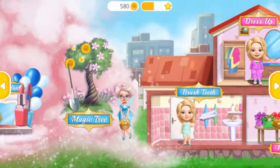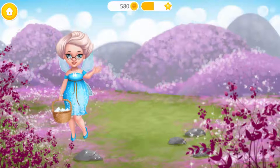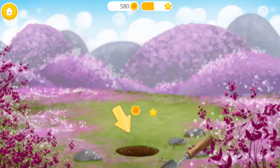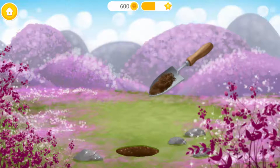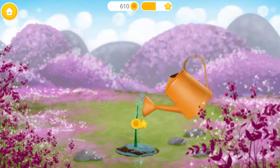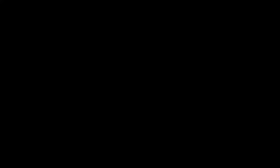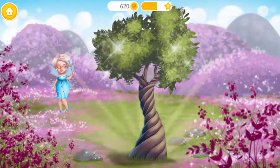Welcome back! Hello! Help me plant a magic tooth tree. First, let's dig a hole. Plant Katie's tooth. Now, cover it with soil. And don't forget to water it. Now let's wait a while. Yay! Good job! Our magic tree is very beautiful.